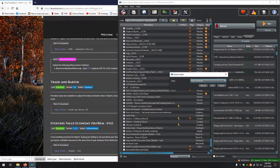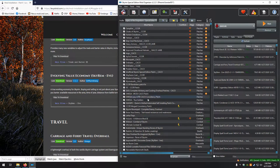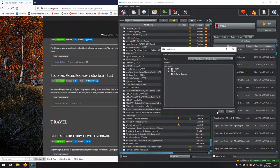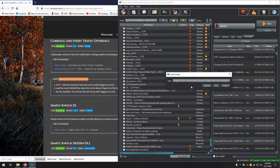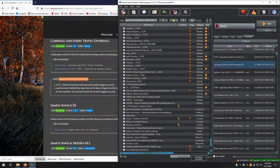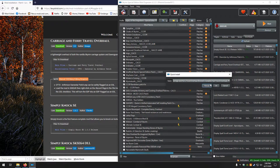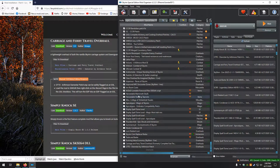Next, Trade and Barter — looks good. Evolving Value Economy — looks good. Next up, Carriage and Ferry Travel Overhaul — looks good. And a miscellaneous patch — manual, looks good. It looks like the patch can be flagged as an ESL.